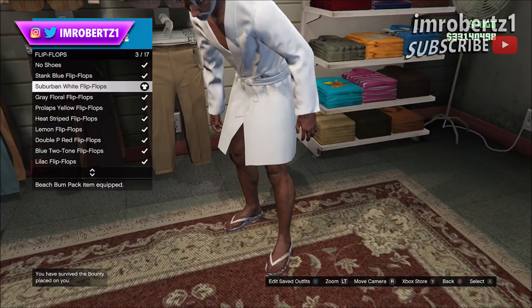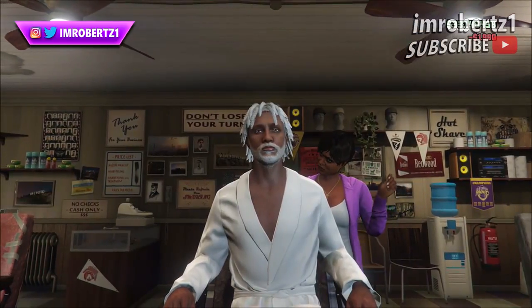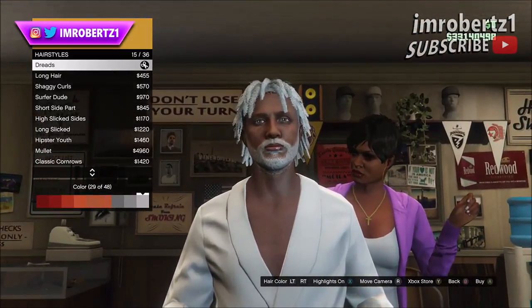Now go to flip flops and pick the suburban white flip flops. Now for beard, pick the scruffy beard. Opacity 100, color 30.